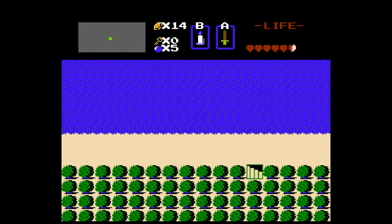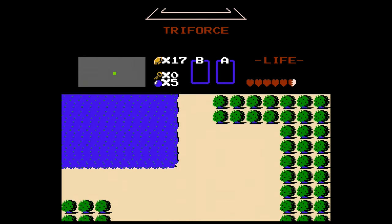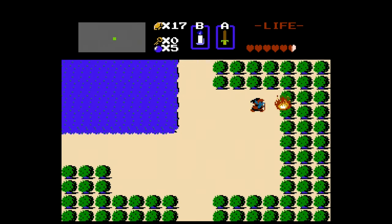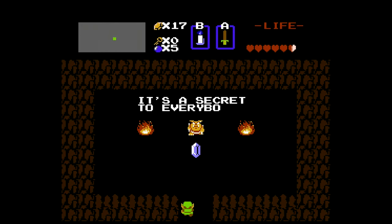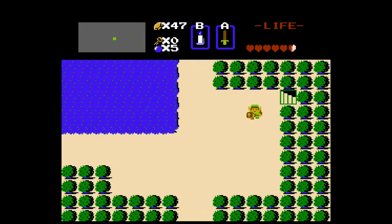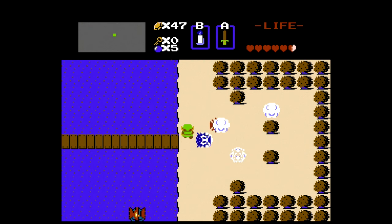So we've got bombs, the wooden sword, the blue candle, and we've gotten three extra heart containers. We're taking the time to fight extra enemies as we go so that we're not constantly running out of rupees and needing to grind. Here's another secret location - a few free rupees. So we're on our way to go get the second sword.